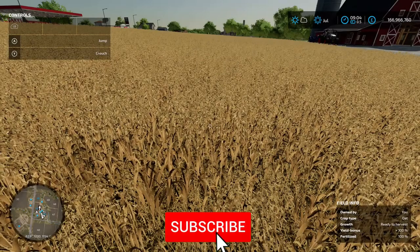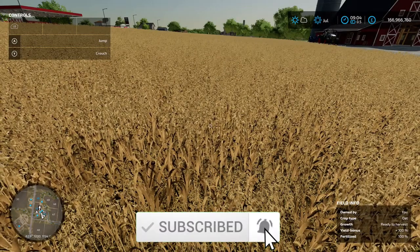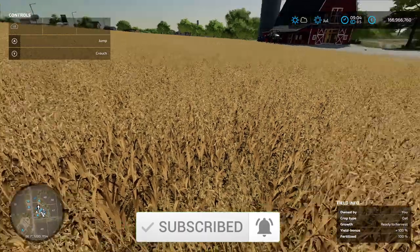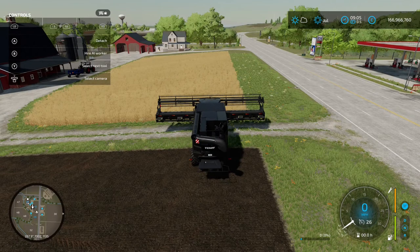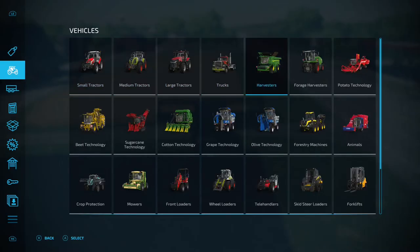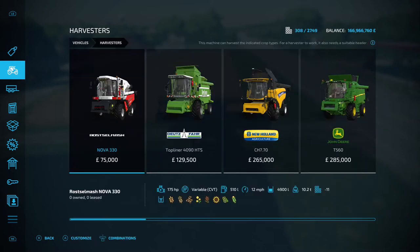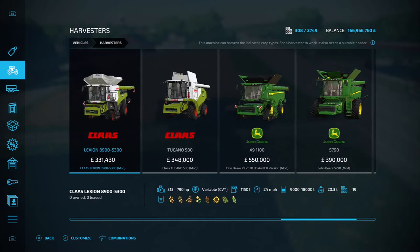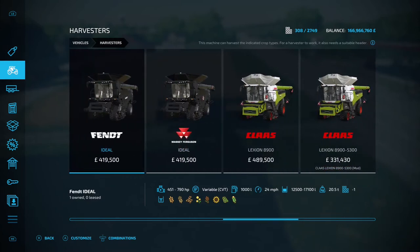We're now in July and in the bottom right hand corner you can see growth is ready to harvest. I'm going to jump in my harvester. At the edge of the field, go into the shop — under harvesters, you're looking for that oats icon, the third one from the left. Any harvester that's got that icon you can use. I've gone for this Fendt because I think it looks ace.